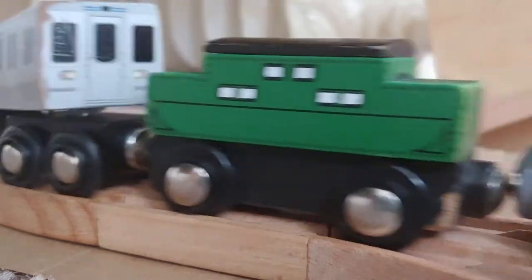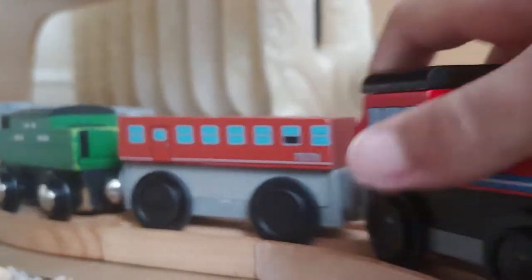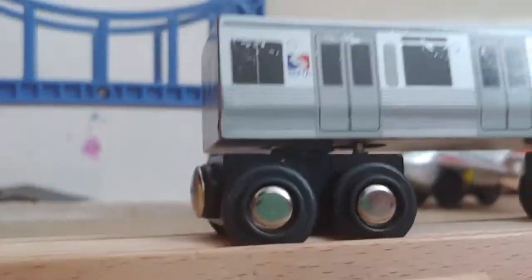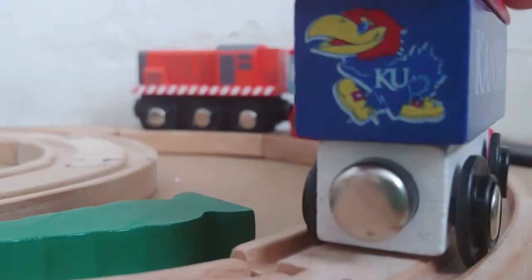Now let's pick up passengers from the trains. They all have to go to the airport. Let's take the spark and put it at the caboose — this is the caboose train. Now let's drop them off at the airport. Now we'll have more people going to the airport, but that person is injured. This train needs to investigate.